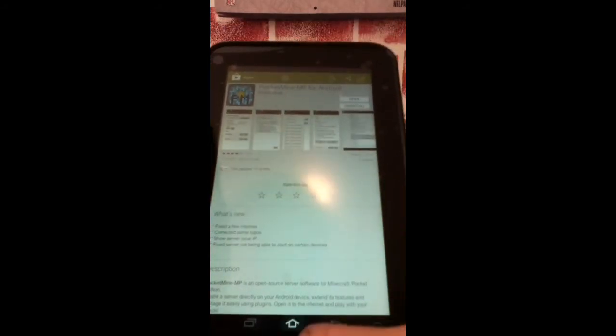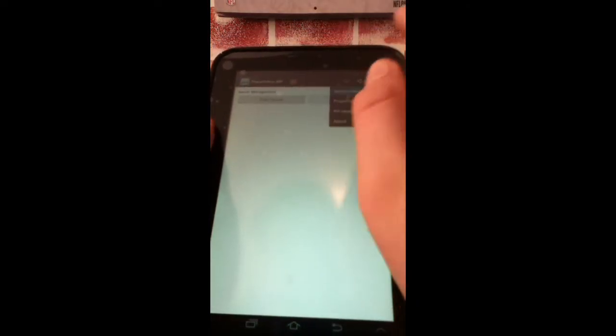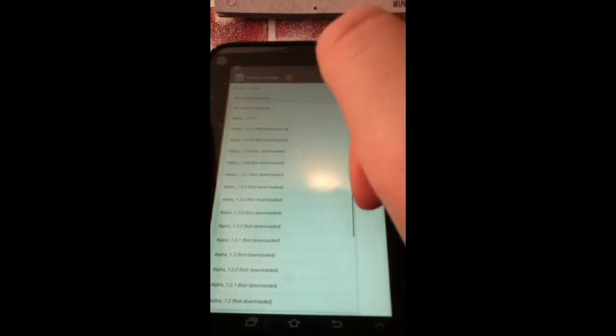Press Install — I've already done so. Now, when you open up the application, that's not the screen that will show. This will show up. You pick the version and install, press Install, and then this screen will come up.